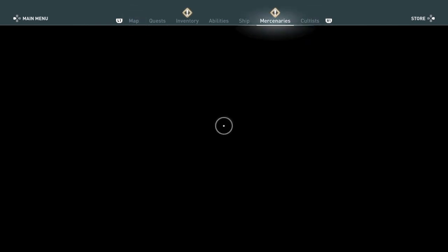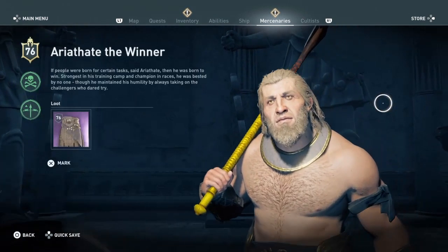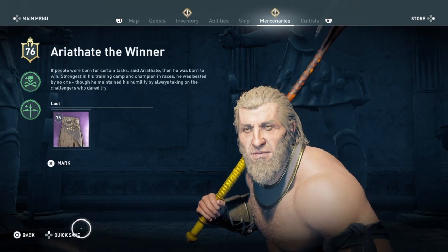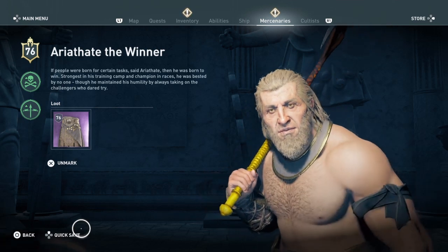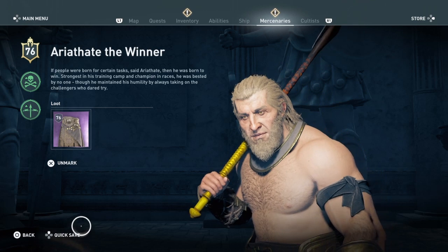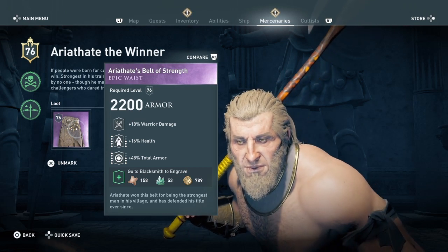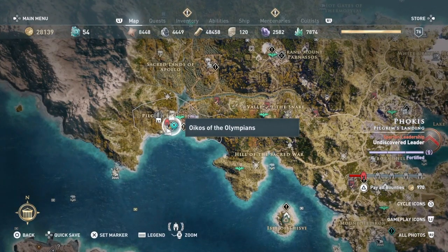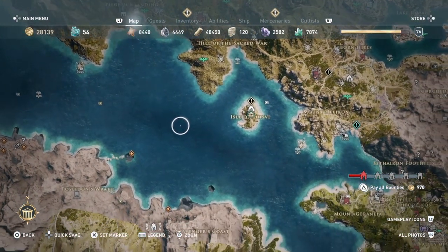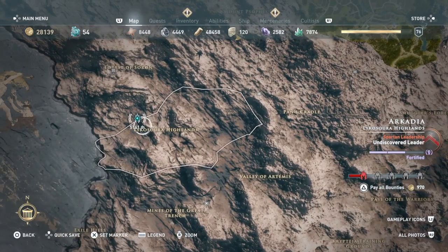Let's see what this mercenary consists of. He's right here — Ariath the Winner. As his description says, if people were born for certain tasks, then he was born to win. So he's kind of full of himself. The gear he drops is the Belt of Strength: 18 warrior damage, 16 health, 48 total armor — that's really not bad for an epic build. Keep in mind, with epic mercenaries, a lot of us don't get the same rolls.